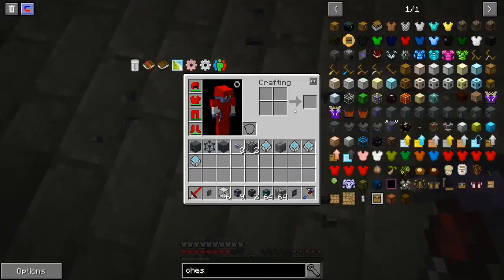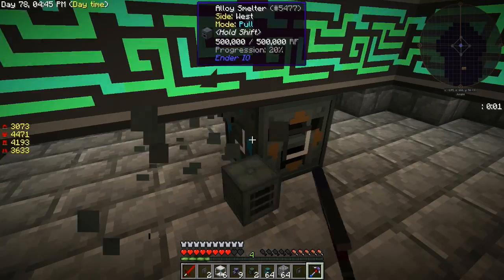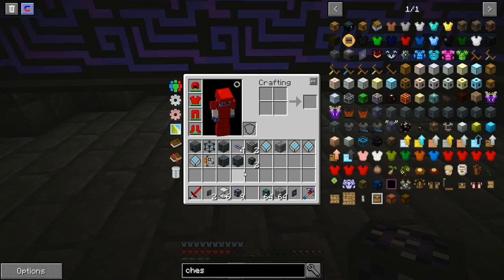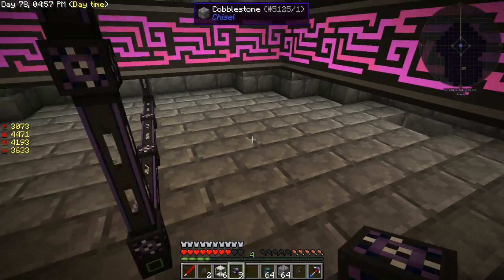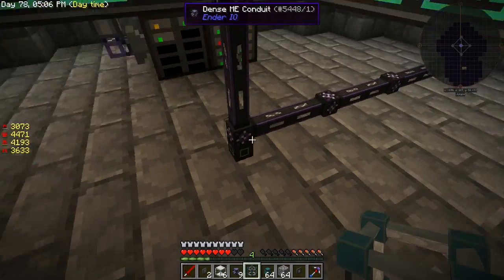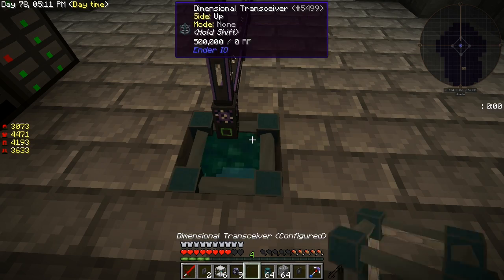Let's grab all of that. What I'm thinking is we're going to need a main power source over here — that's what this transceiver is for. It needs to touch me with a power cable, so I'm going to put it right here for now.